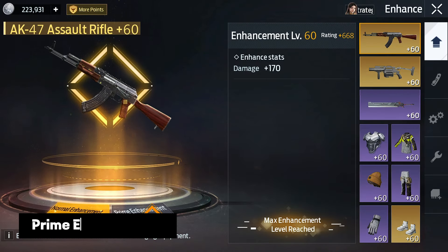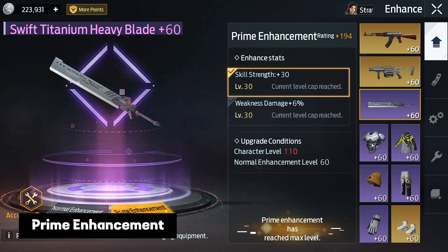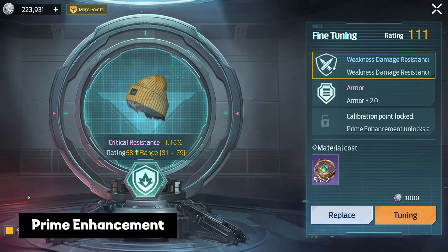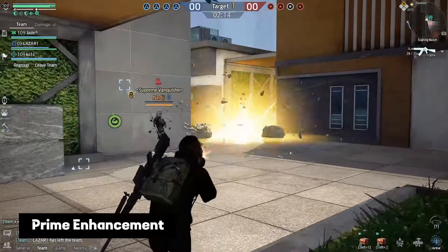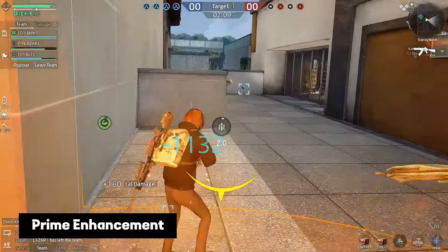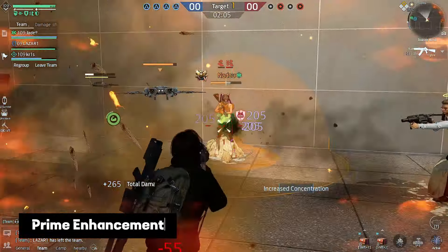Don't forget about Prime Enhancement. When both parameters in an item are developed to levels 15, 30, and 45, you will unlock one accuracy tuning slot. At the moment there are only three slots, but in the future there will almost certainly be more. It makes no sense to develop items evenly. You should aim to reach a key level in a specific item, unlock accuracy tuning, and then move on to the next item. As you understand, you need to start with weapons.